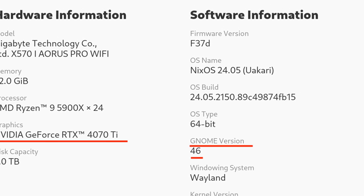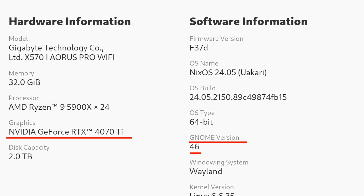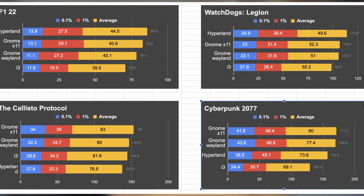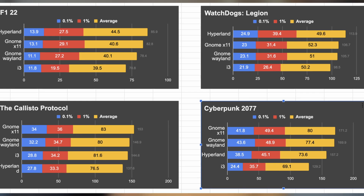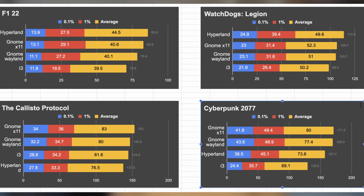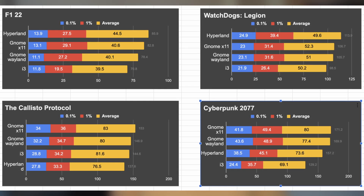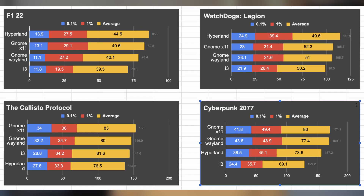But does that mean window managers will outperform regular desktop environments? To find out, I conducted the same benchmark on GNOME X11 and GNOME Wayland desktops. I'm using GNOME version 46, which is included by default in NixOS 24.5. On Wayland GNOME, Watch Dogs Legion exhibits the same flickering issue as Hyperland in menus and loading screens, but gaming benchmarks run smoothly. Overall, X11 GNOME still excelled in the comparison, ranking first in the Callisto Protocol and Cyberpunk 2077, and second in the other two games, with Hyperland leading in F1 2022 and Watch Dogs Legion but trailing behind Wayland GNOME in the remaining two.